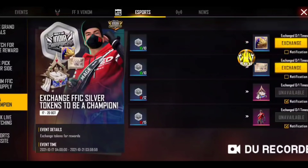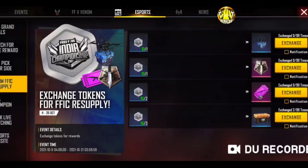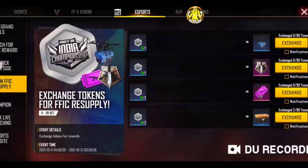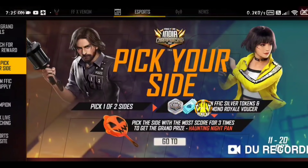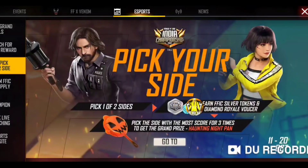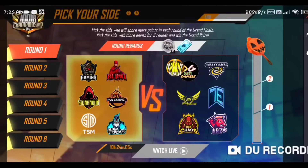If you want to use silver tokens, you can also use the pick FFIC. You can use one of two sides — diamond royal plus silver tokens. Go to buy and select any character you want.